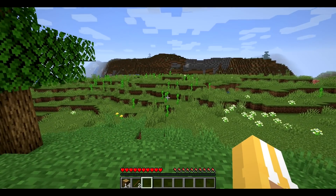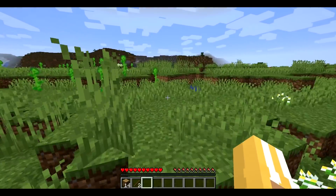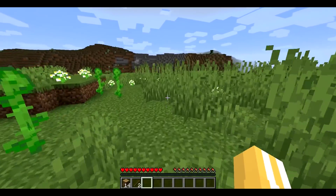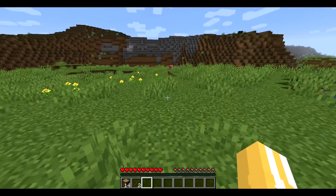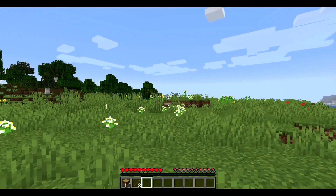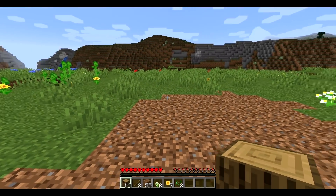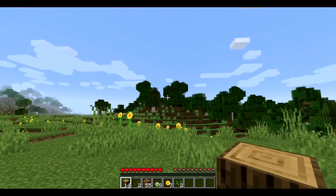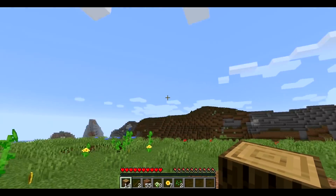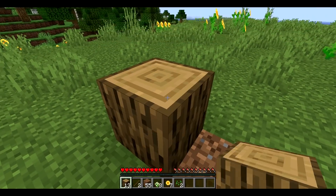Now where do I want to build my house? I think I want to build it kind of on this plains biome — there's a lot of beautiful flowers here, some sunflowers which I like because sunflowers are cute and kind of a childhood thing for me. So we are going to build our house right over here. I cleared some space and now I'm going to do the line-out of my house — I think I want the front door facing towards the woods and the back door towards those mountains over there.